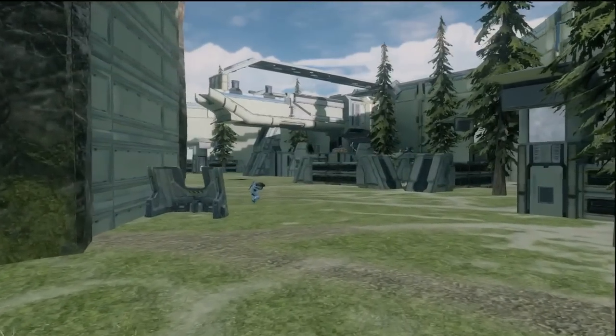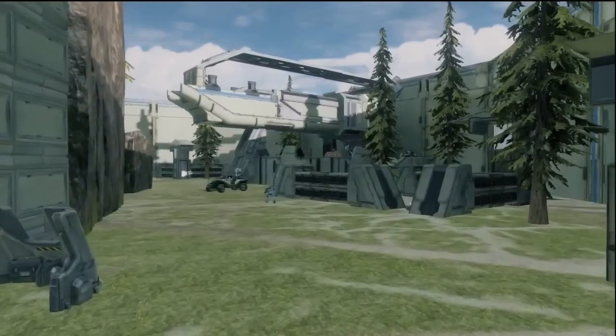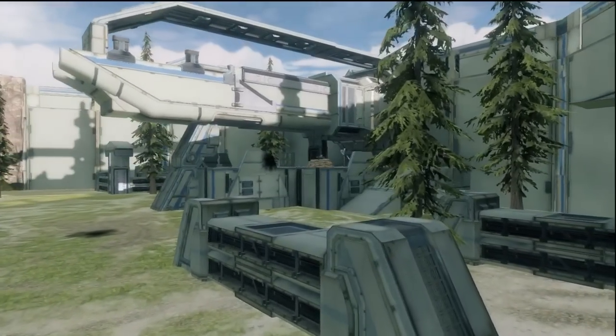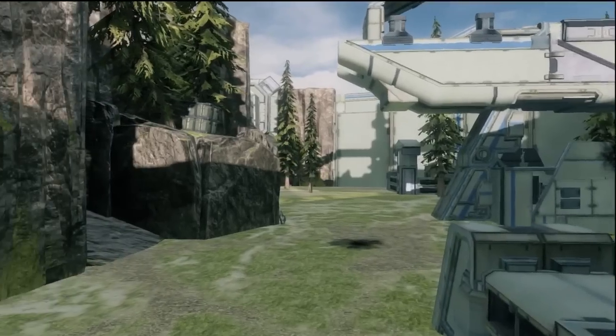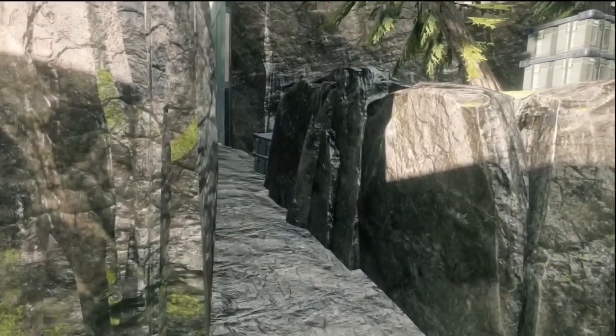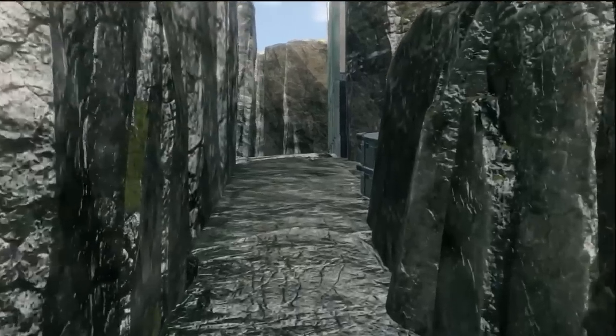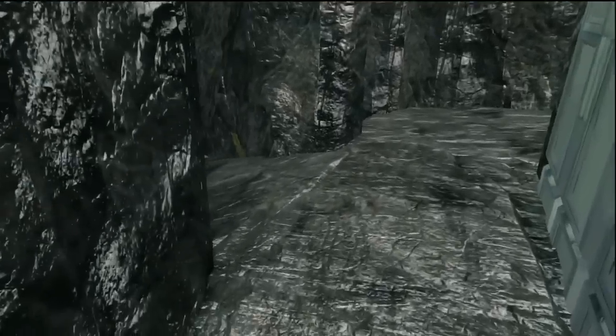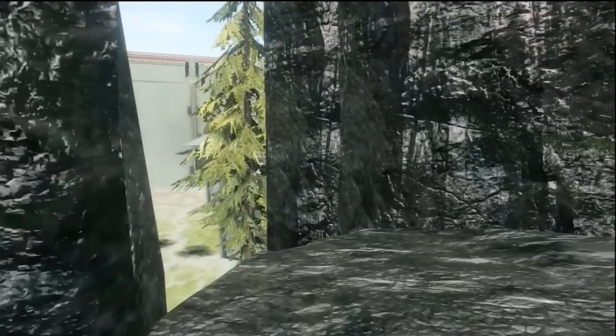This is a really interesting map because it's kind of like Exile in that it's got an infantry route in the middle and bases on either side. But personally I think it's a bit better than Exile, just because Exile has a Gauss Hog, a tank, a Banshee, sniper rifles, and spawn raping. I'm not going to get into Exile and my hatred for it, but overall I think this map has a great design.